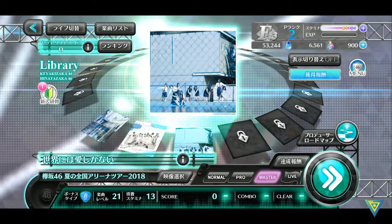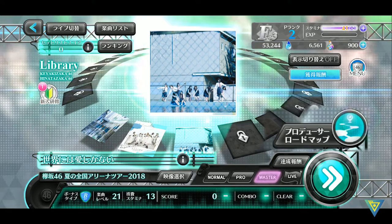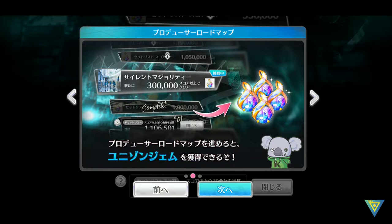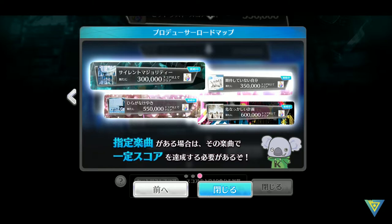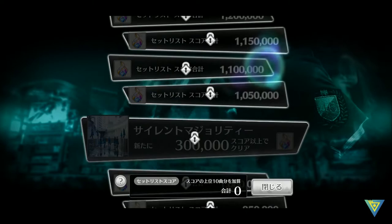We'll have a look at library, which is the general story stage. Here are things you need to unlock according to how many songs you have played. There's one thing to take note — the producer roadmap. When you click on it, it will show you all the set lists that you have cleared and how many points you have gathered, depending on which stage you cleared — normal, pro and master. The more scores you get, the more gems you can earn. Whenever you reach a certain stage, you need to go back and clear it with new high scores to progress the roadmap. The first goal is to clear a hundred thousand points.